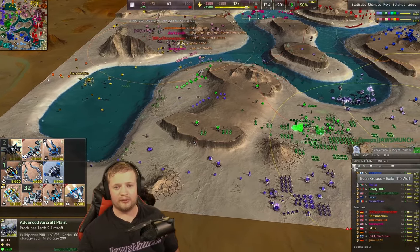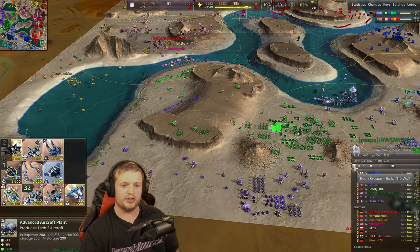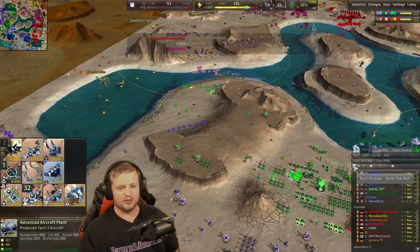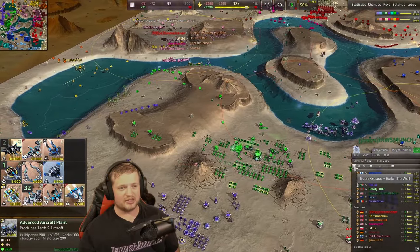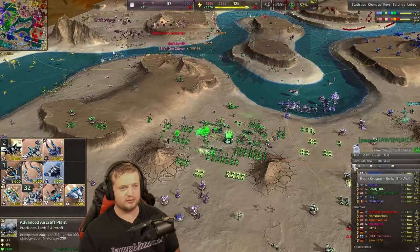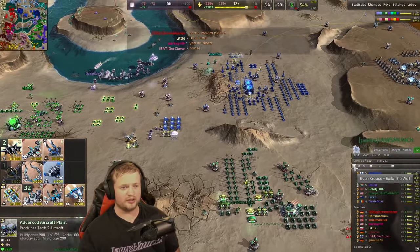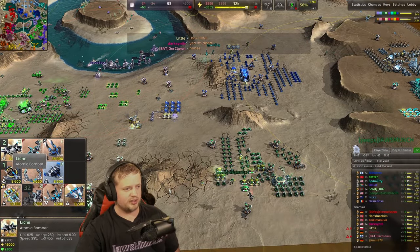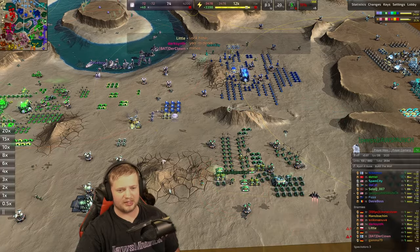These bombing runs might not seem that important, but I honestly believe they changed the tide of the war. Purple is now advancing and has control, and pink isn't able to easily push through anymore. We're getting more fighters in because you definitely need fighters to support the bombers.